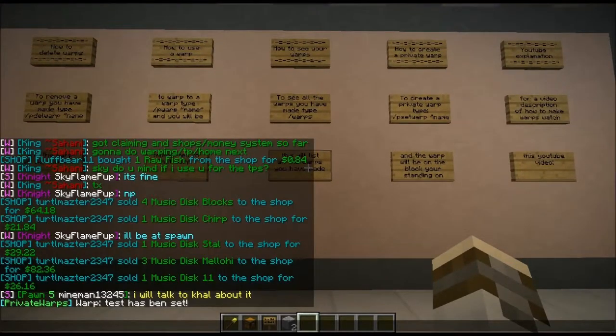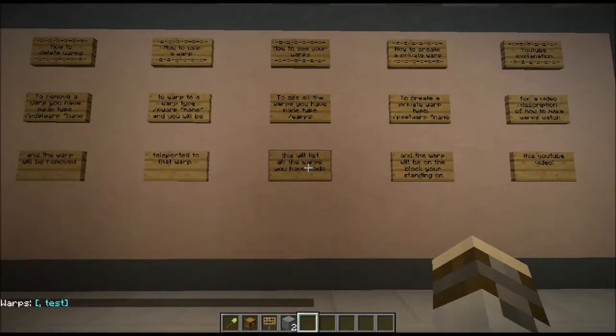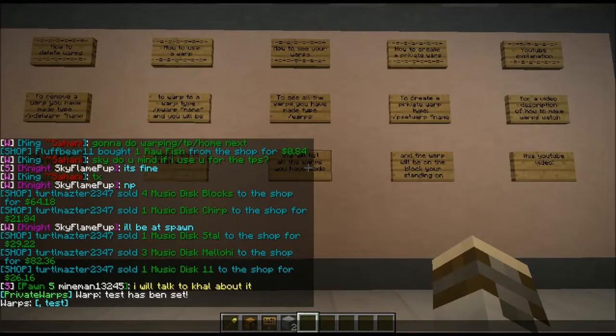Now I want to see what that warp was called again — I don't remember. So to see all the warps I have ever made, I say slash p warps. And then it tells you every single one you have. It now tells me I only have one and it's called 'test'.